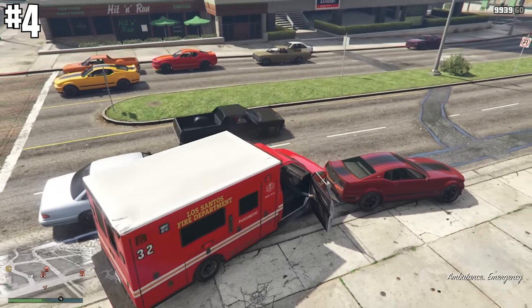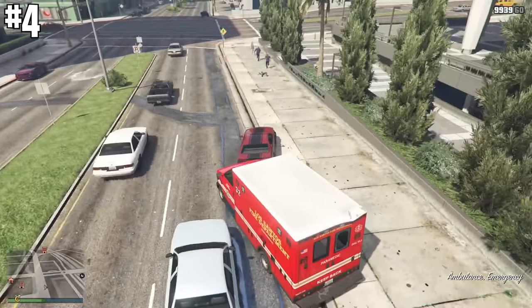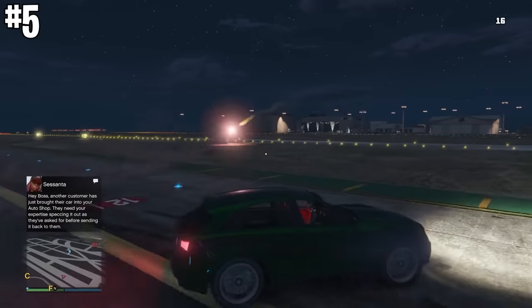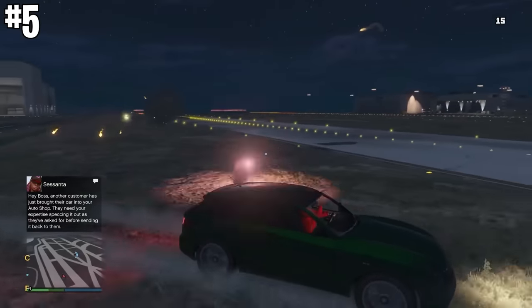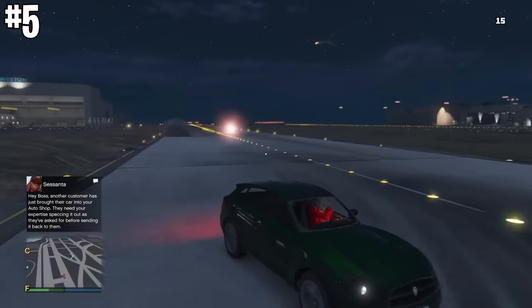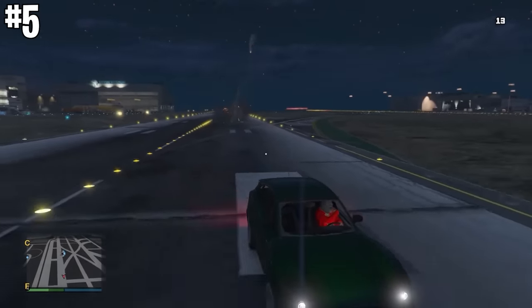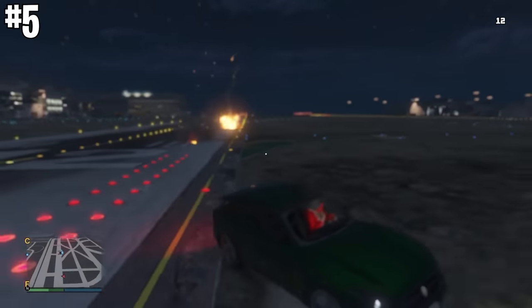If you get into an ambulance, on the other hand, you'll actually get a massive chunk of your health back. Pretty cool that Rockstar thought to add that. If someone's locking onto you with guided missiles, you can actually just shoot a flare gun and the missiles will go to the flare. This is really useful if you're driving around in a car or even a plane or helicopter that doesn't have countermeasures.